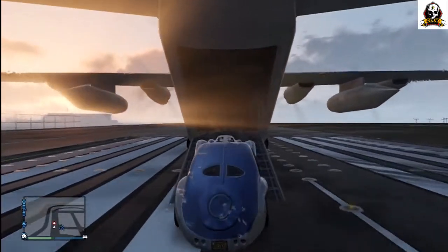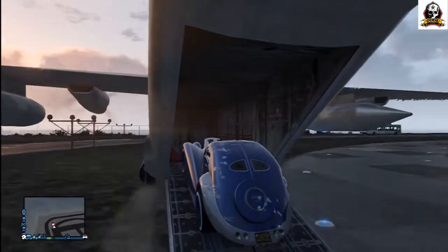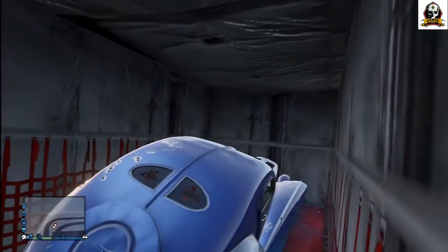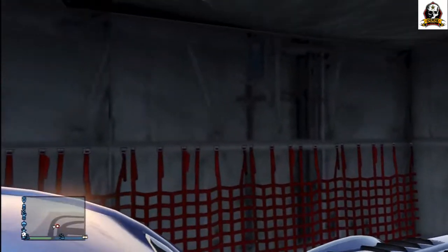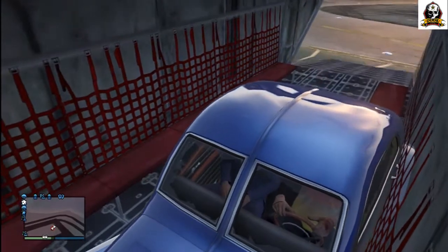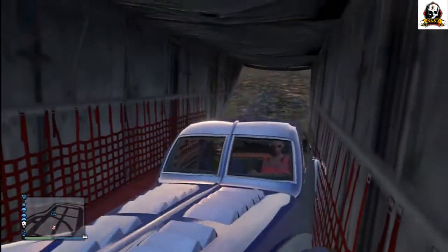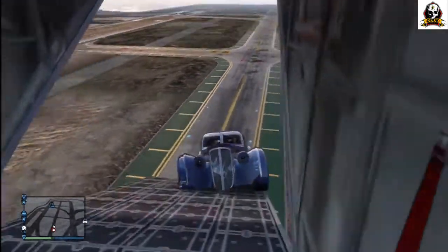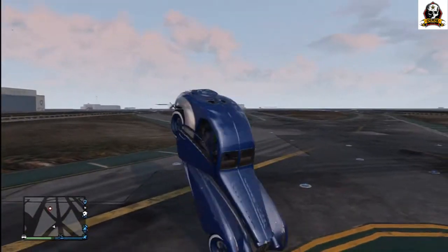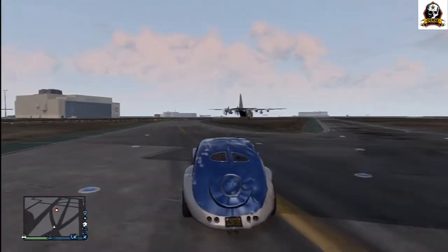Attempt number four — I hope I'm keeping score right. We're in, we're in, we're in! Let's see if we can make the turn and go down the runway and get into the air and transport this Z-type to who knows where. Gate coming up, gate coming down — I'm out, flipping around. That was a nice flip. Attempt number four has ended in failure and a dented-up Z-type.